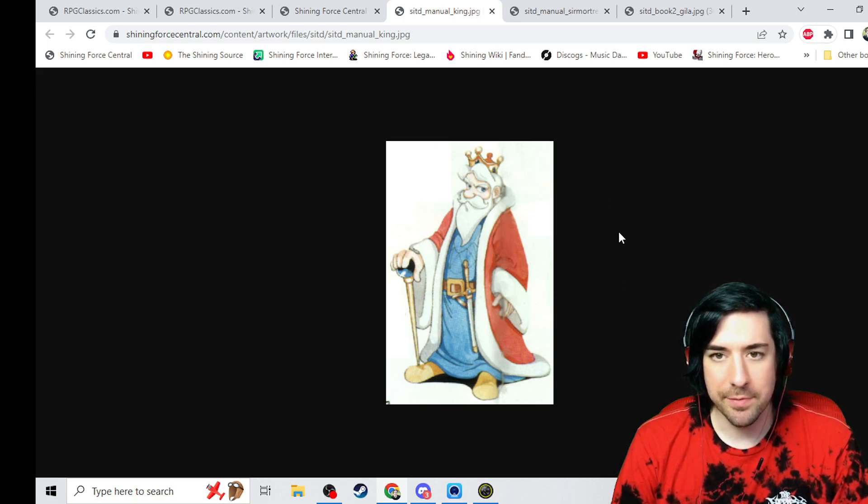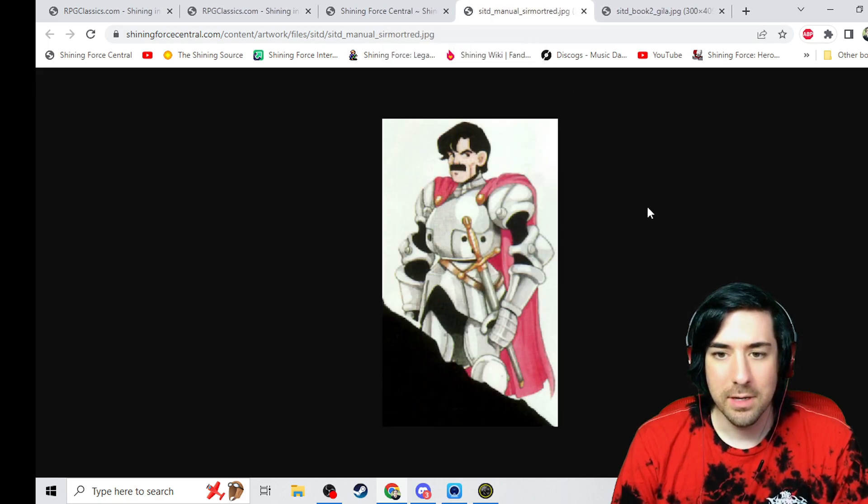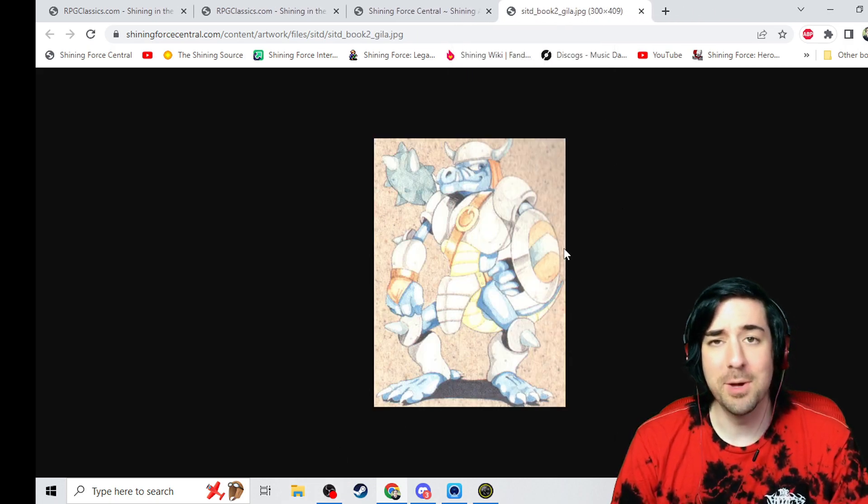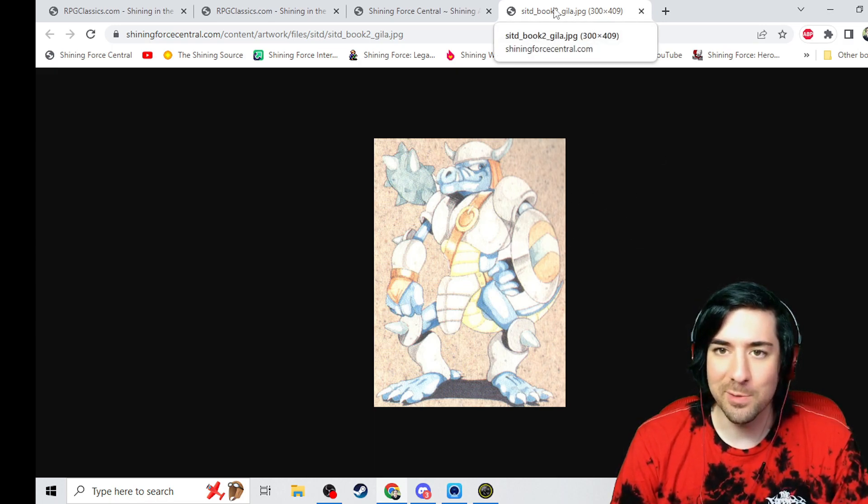We've got good art of King Drake here. Very, very nice. I like that — I like the King from Alterone. He's got a sword, which is interesting. There's Mortrid again. Mr. Wachunga. This is now an emote on the Discord, so thank you and Gareth for making that.